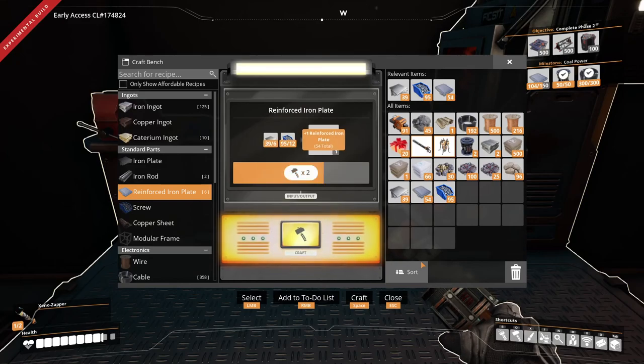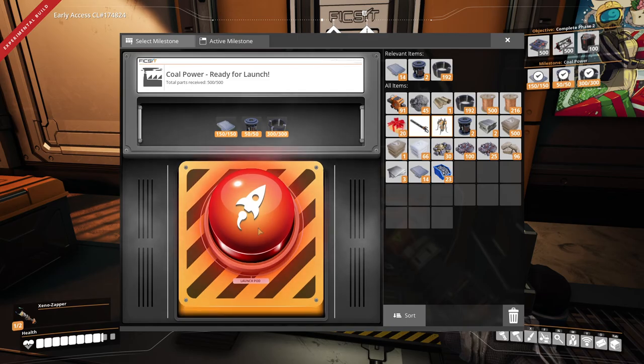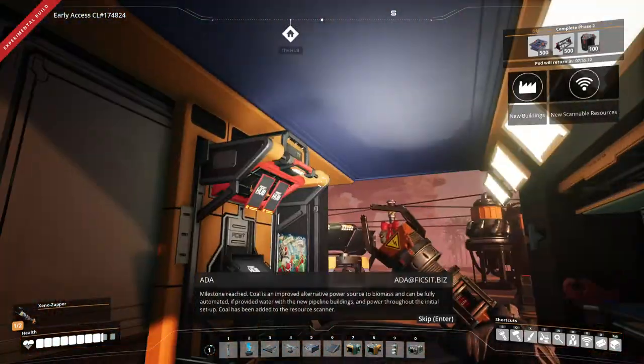Hello everyone, welcome back to Satisfactory. Off-camera I've been doing a lot of hand crafting to get enough items for our coal power, because that's kind of what our problem is at the moment — we're at biomass, everything's shutting down, and we need power to turn all this stuff on that I'm working on.